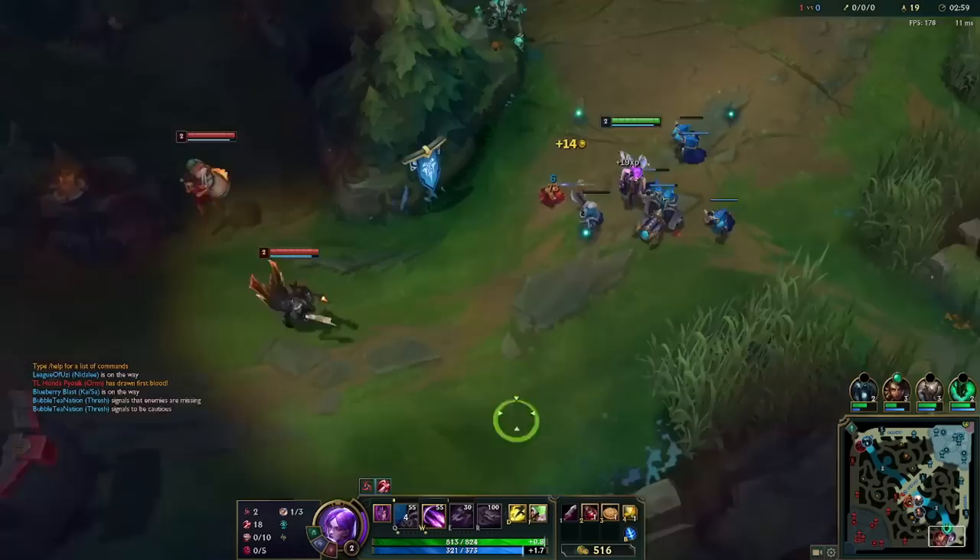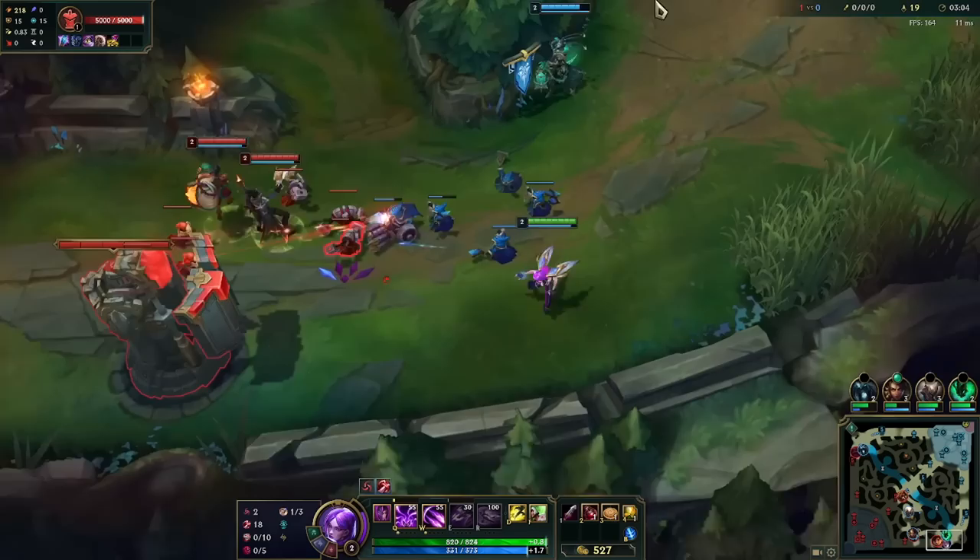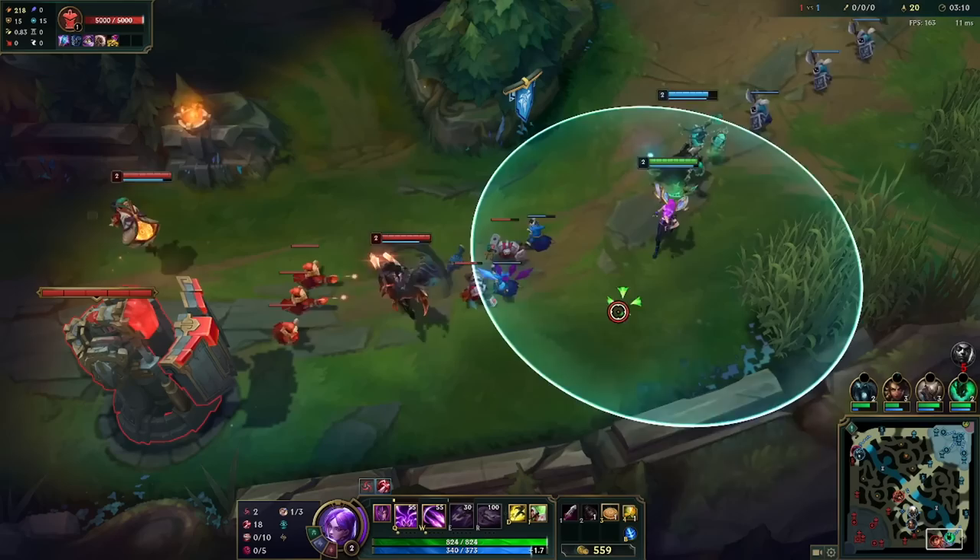I'm going to shove this because I can't really rotate right this second — just focusing on crashing the wave. Again, we really don't want to play inside of minions because that's how we get Lucian Q'd. This is like plat 3-ish, plat 2-ish MMR, so the climb is going pretty good — I'm around 68-70% win rate right now.